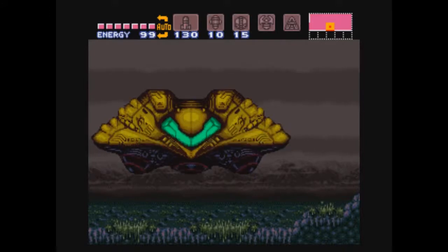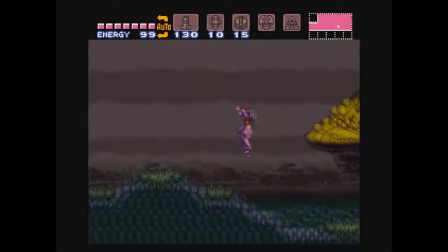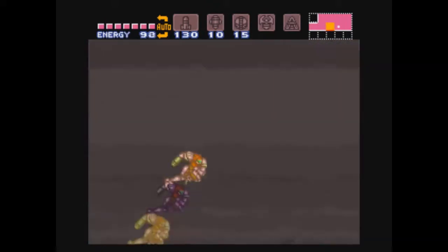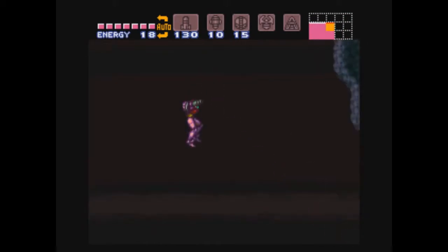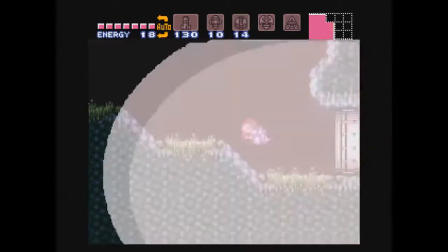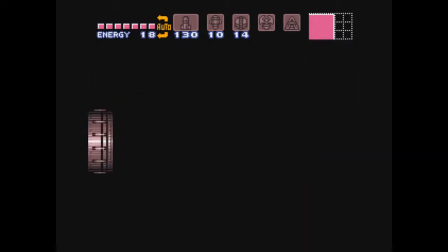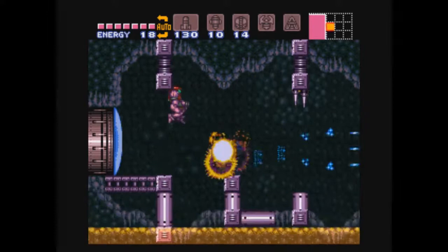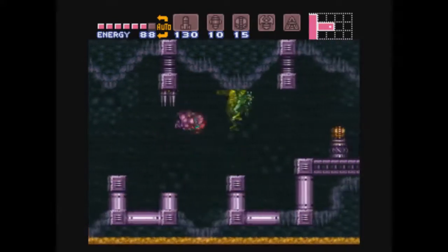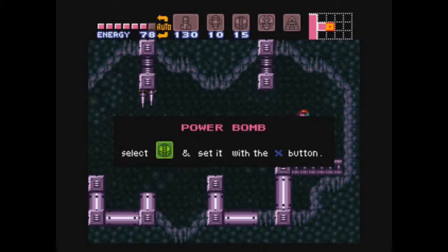Hey guys, welcome back to Super Metroid 100% — this is Breach. Hope you guys enjoyed our run through the wrecked ship last time. This time we're doing a little cleanup before we go to the next area. I finally learned how to get up here between recording sessions — you charge up your shine spark and then press jump to launch yourself while holding the diagonal shoot button. That's the trick, and you get to fight a bunch of Sahajin guys on the way to a power bomb upgrade.